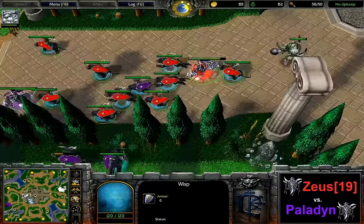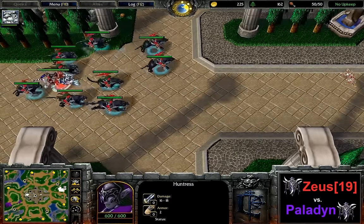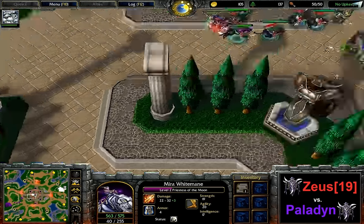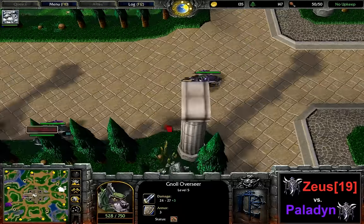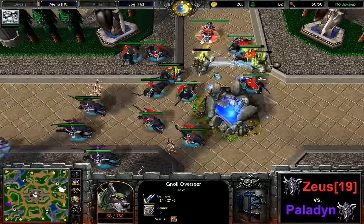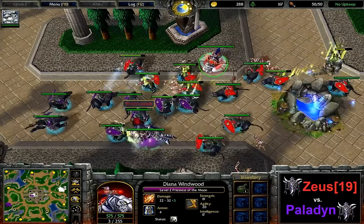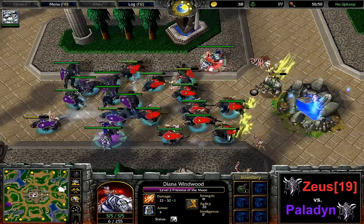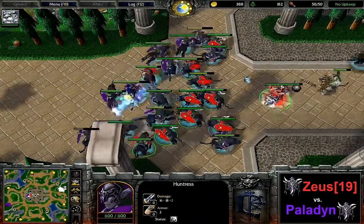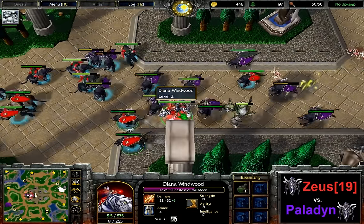Zeus is able to squeeze through. It looks like Paladin is going to be allowed to finish the red camp here in the middle. Paladin is coming back — these guys are somewhat tanky, especially against the normal damage of these hunts, but I think he's probably going to be too late. The kill is going to Zeus: a Greater Heal potion for the priestess, which is nice, especially considering she doesn't have a town portal anymore. So if this priestess gets surrounded, she's going to need all the sustainability she can get.